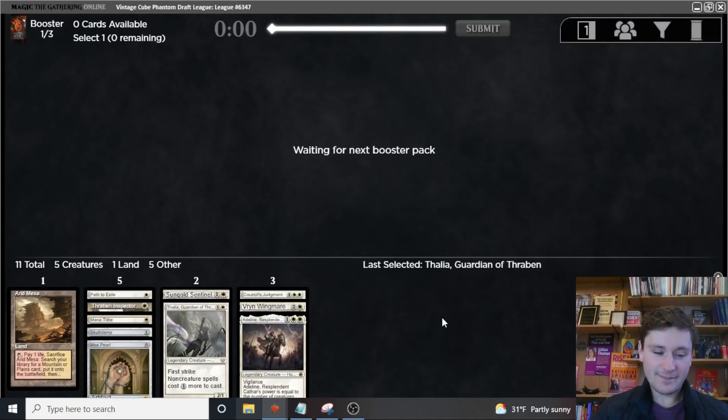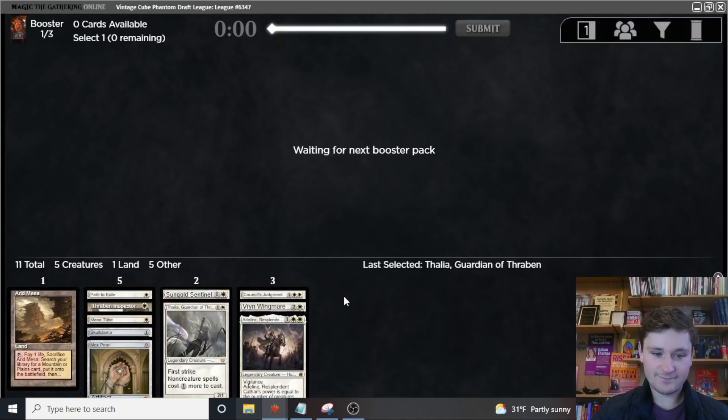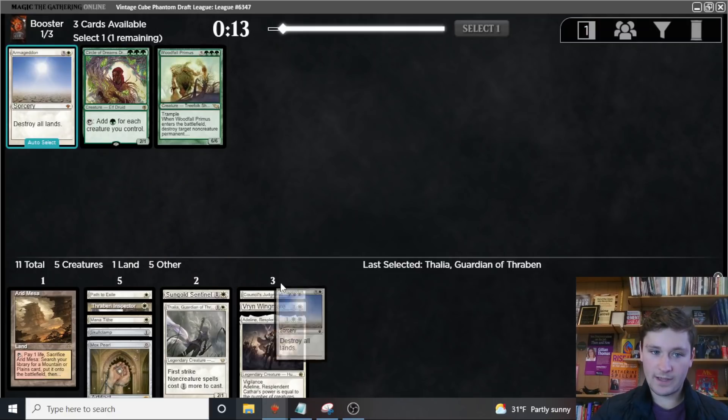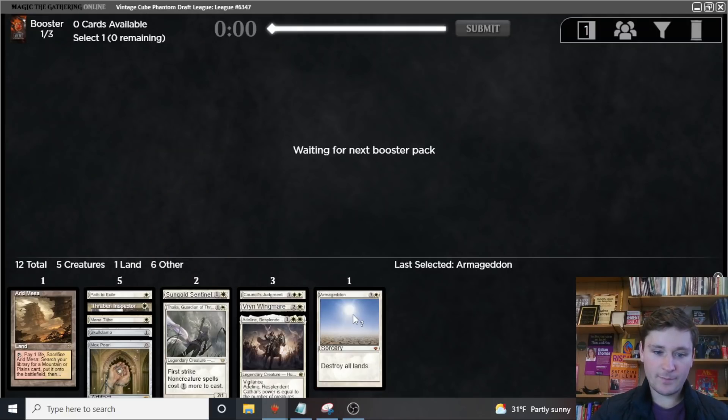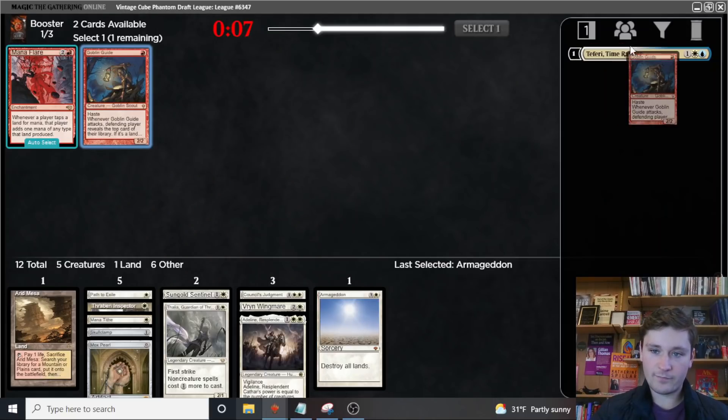Thalia would be a huge wheel from the pack that we originally took Path out of. We're going to get a trophy — I would be so shocked if we don't trophy with this deck. Armageddon, another card we'll play. That makes me feel better about passing the Elspeth too, because I don't want to have too many four drops.